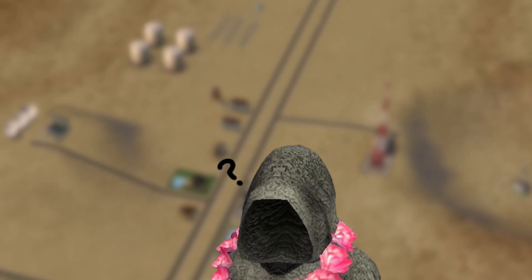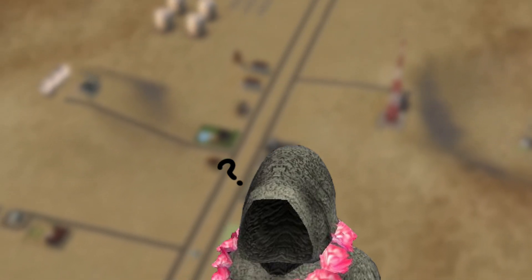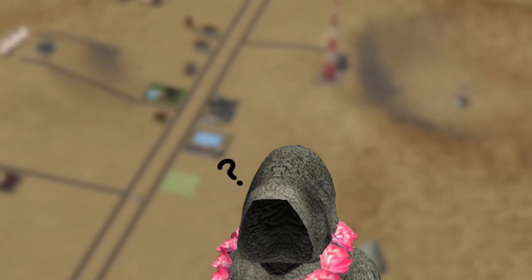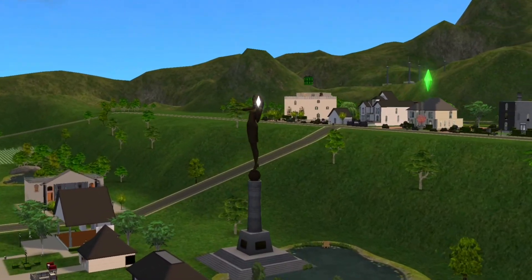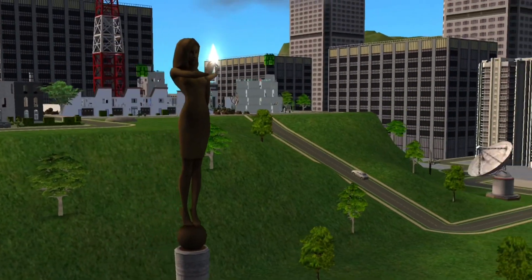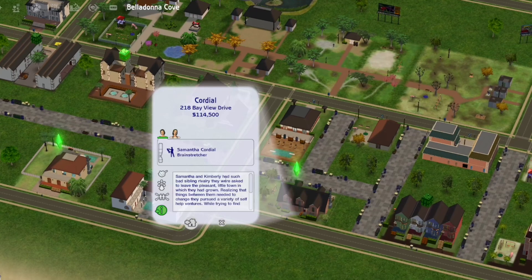Side note: I'm not sure why the developers decided to include witches in this expansion pack because it makes no sense, but they did. Apartment Life came with a new neighborhood, Belladonna Cove, where you could select the new premade families living in apartments. One of these families, the Cordial Sisters, each have a wish to become a witch.